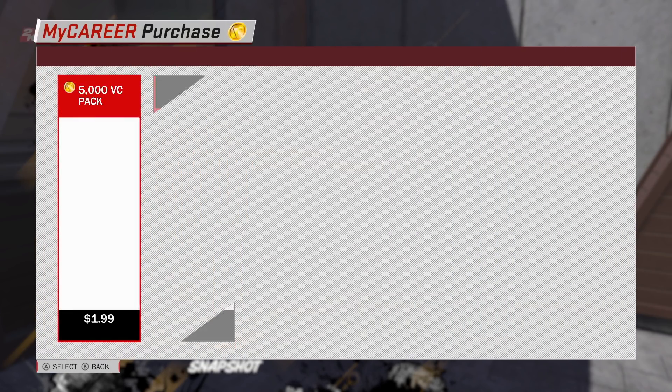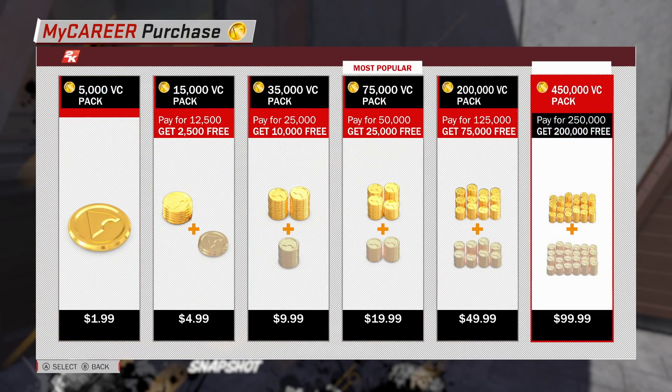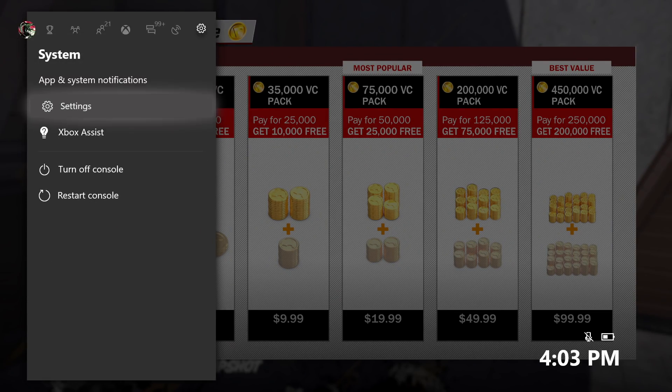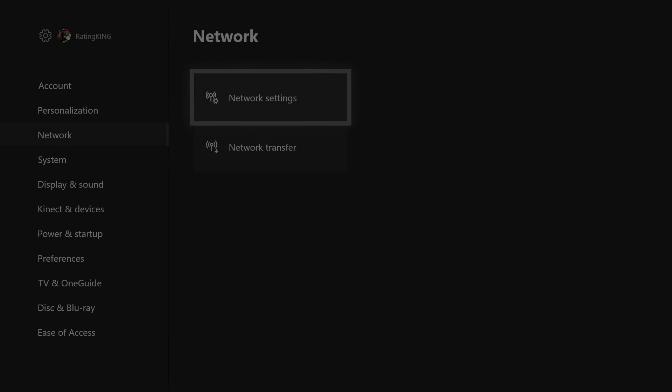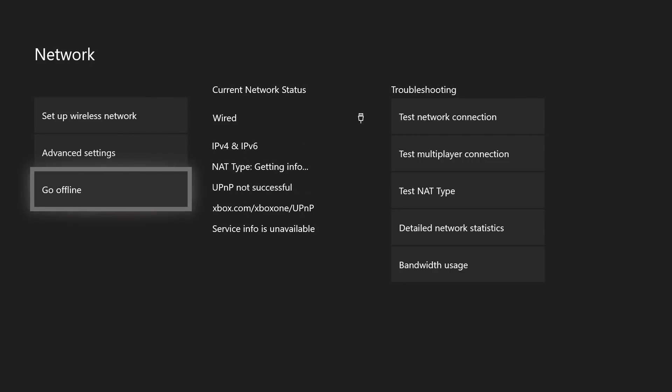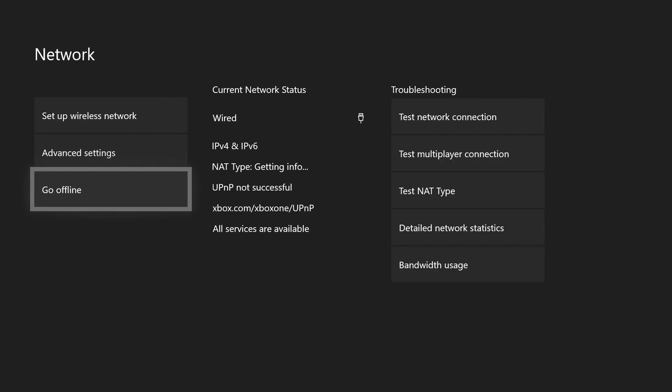Basically you're gonna go to your attributes, get one of the cheapest ones - you don't gotta buy it - then go to your BC, hover over it, go to network settings on Xbox One, go offline for a quick second, and then go back online. It's gonna be real quick, it's fast, it's easy. Then go back to the game and just hit B.